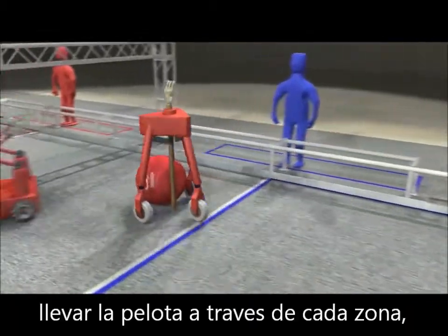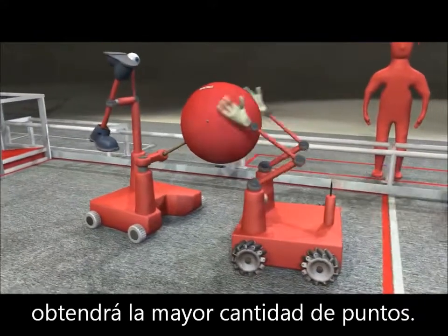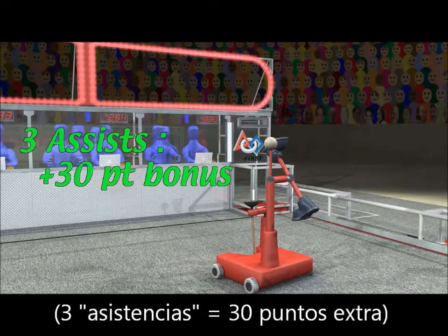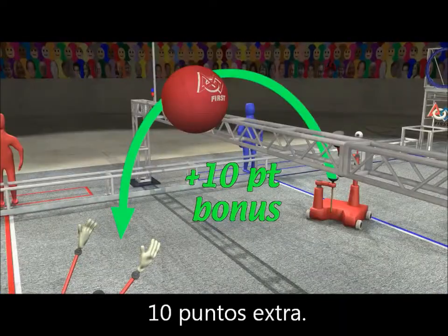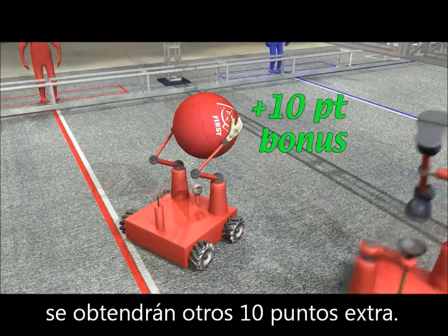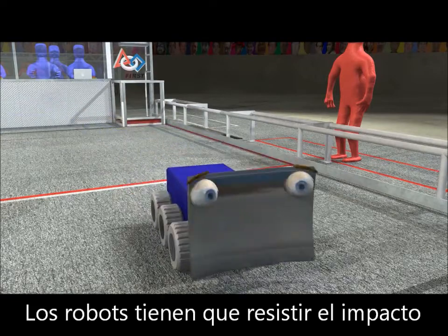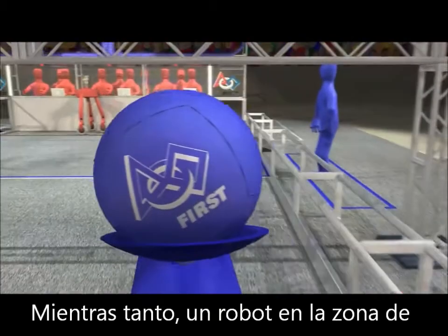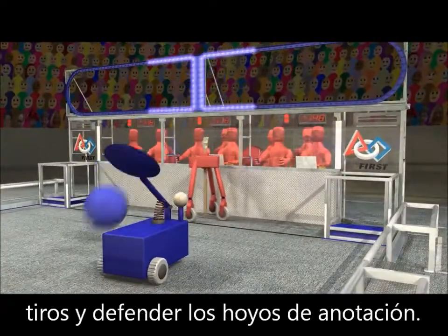Alliances that use all three robots to assist the ball through all three zones will earn the most points. Throwing the ball over the truss on the way to a score will add a ten point bonus, and having your alliance partner catch the toss will add another ten points. Of course, robots will have to be built robustly to avoid damage from falling balls. Meanwhile, one robot in the goalie zone can extend upwards to block shots and defend the goals.